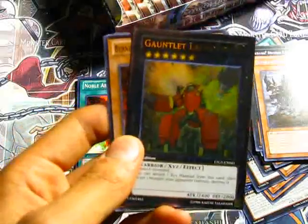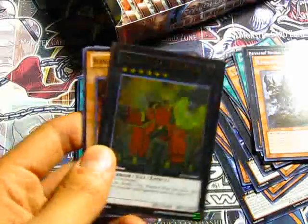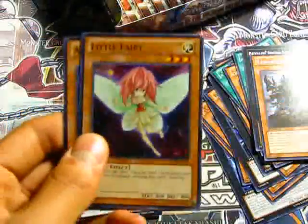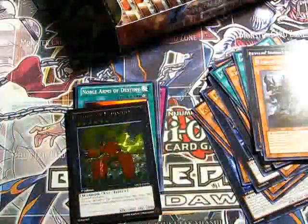Two level six monsters — you can detach one Xyz material from this card, then target one monster your opponent controls and destroy it. Kind of like a Valkasaur except for rank sixes, I guess. Another one of the Baby Fire ones. Little Fairy and Aurora Wing.